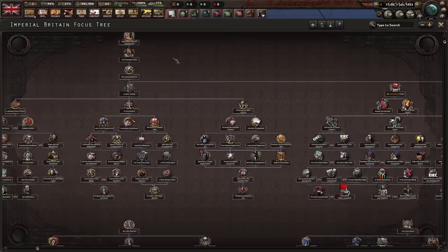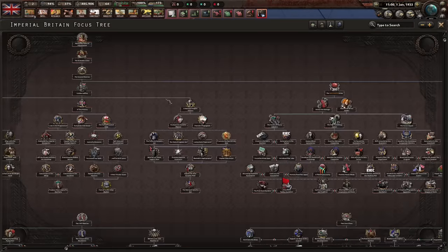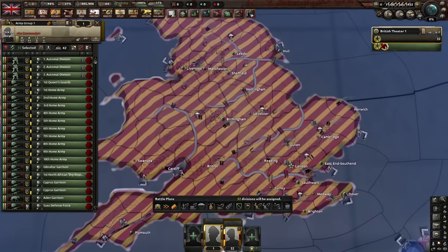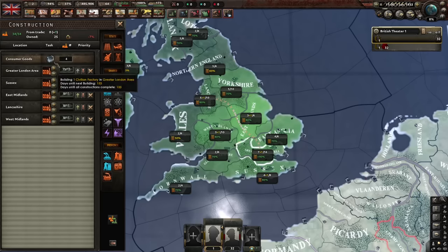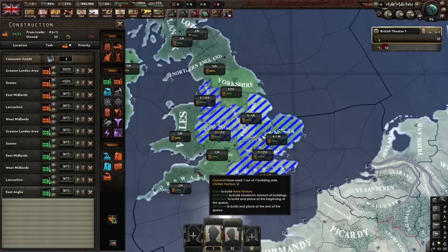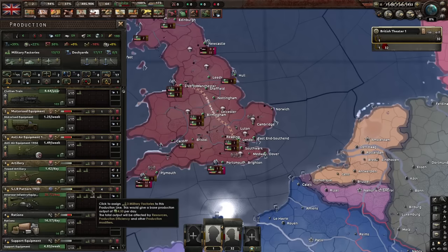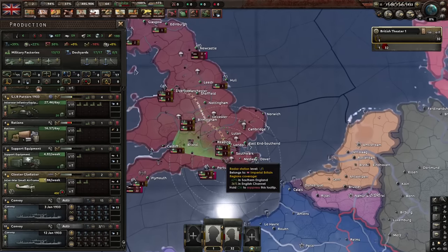Let's look at the beautiful focus tree - it's quite big. Right now we can do nothing, which is great. We have quite a big, modernized army - we're probably the strongest nation right now. Let's build a few civilian factories and then spam out military factories everywhere with good infrastructure.